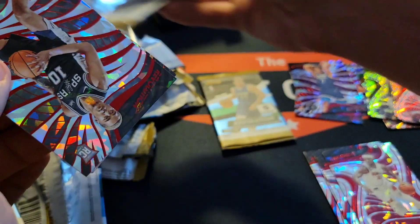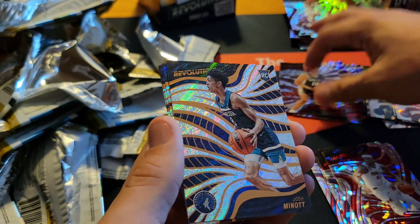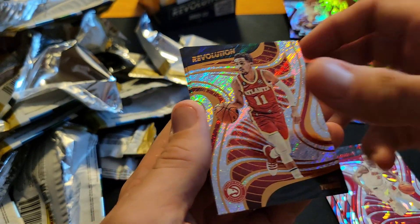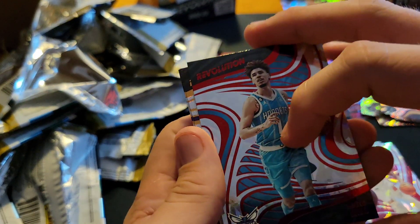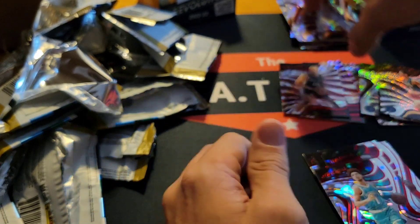Nope, just a red — Jeremy Sochan red parallel, a rookie, and our base. Last pack, let's see if we can do something here. Red LaMelo, Westbrook. We started off pretty hot, didn't really end well.